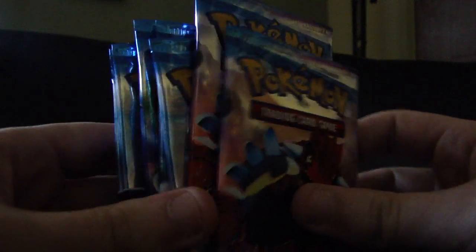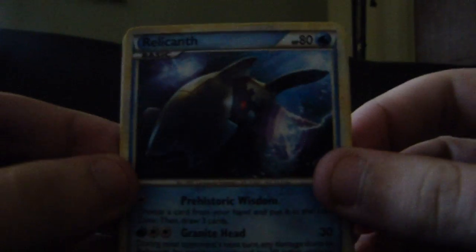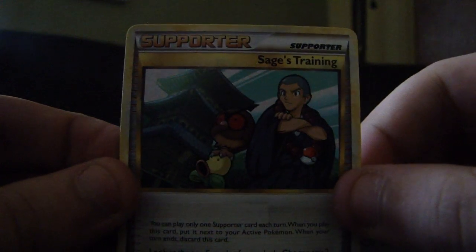Move this back a little bit and we can start off with a couple more Call of Legends. I don't think I'm going to save my Lugias to the last this time, but maybe. We'll start off with a Relicanth, Mysterious, Phanpy, Pidgey, Magikarp, Dual Ball Trainer, Pidgeotto, and a Sage's Training Supporter.